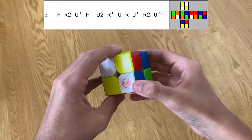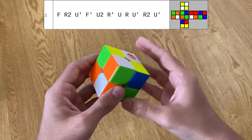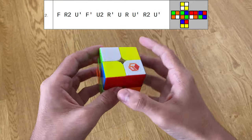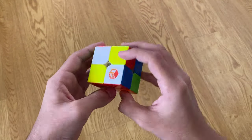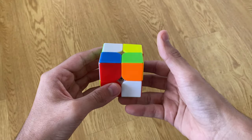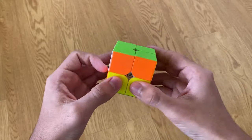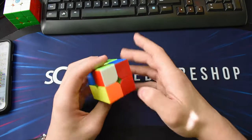On this second scramble there's really not much I can spot — it's a pretty bad scramble. I'd end up doing five moves on blue into an okay EG1. What I can do is F', U', and then insert this, leaving you with this EG1 with a UAUF.